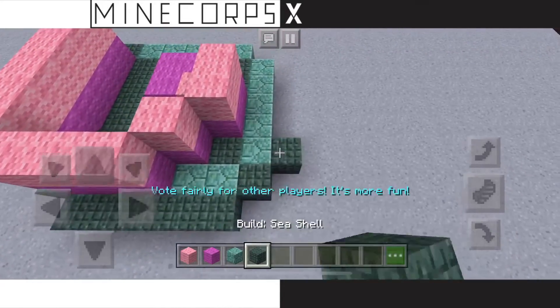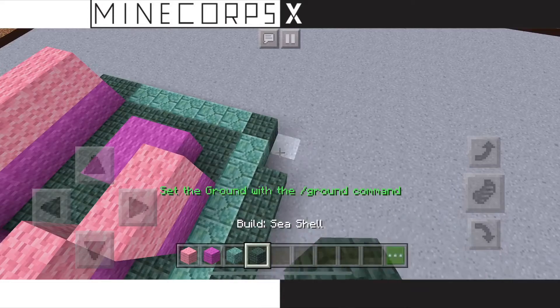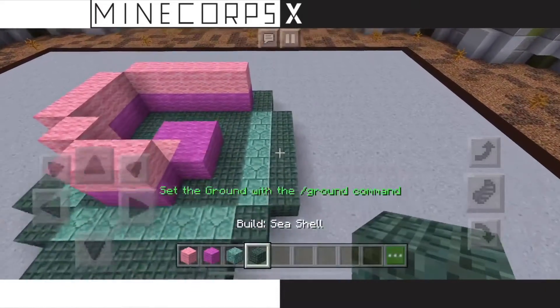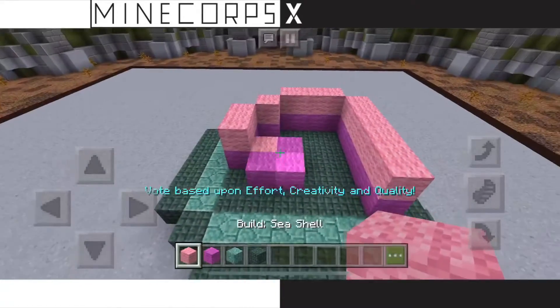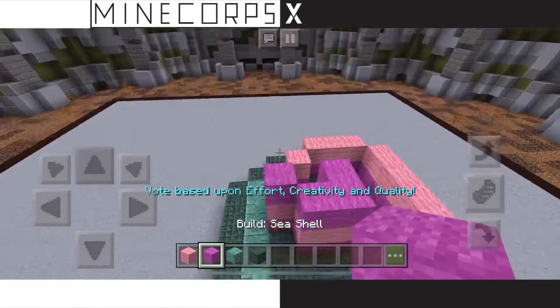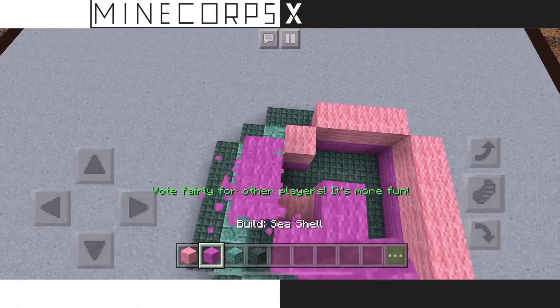Here we go. I'm trying to think of creative things to do. Like, should I add water? I'm not sure where that will come into play. So let's just focus on the shell first. We got this, and then we're going to do another layer of pink. It's a little flat, so I'll definitely add some 3D-ness in a sec.